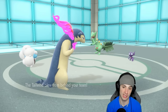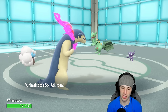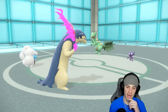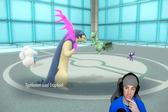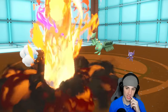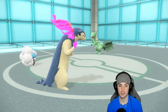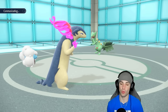We're now Choice-locked into Eruption and I could set the sun next time. He goes for Flatter on me — Flatter boosts my special attack but confuses me. So the Sceptile must be special attack boosting — we Mirror Herb that and get the Unburdened boost as well. Hoping Typhlosion can still outspeed the Sceptile because if it can, that's massive. I'm gonna set Sunny Day here — Eruption takes out the Savelamp, that's huge. We've got Tailwind set up and now I'm looking to set up the Sunny Day.